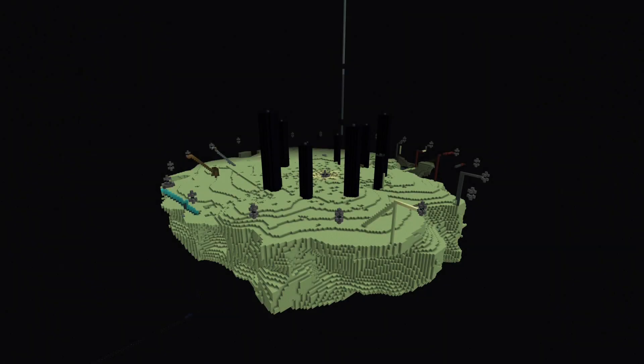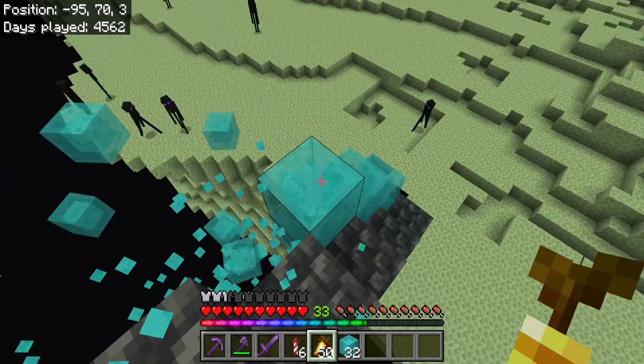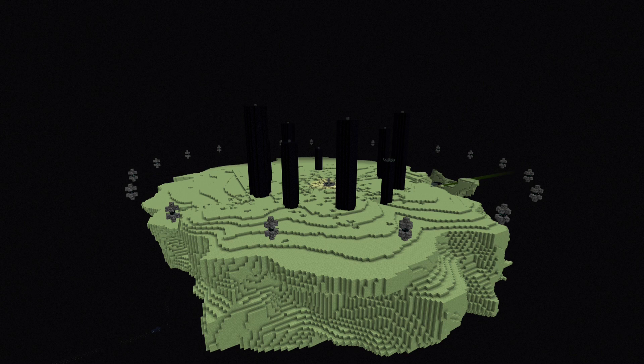The end island on the block SMP looks like shit and I want to transform it into something awesome. First things first, I need to get rid of all of these random blocks everywhere. With all the block spam gone, the island already looks two times better, but it's still not what I want it to be.